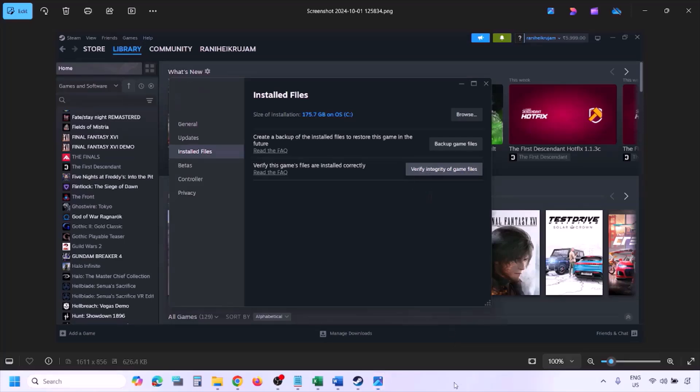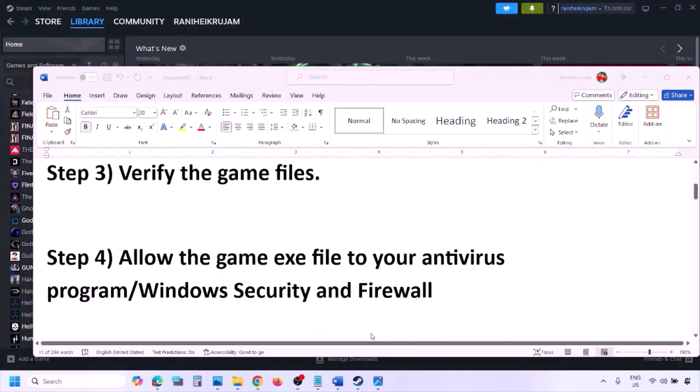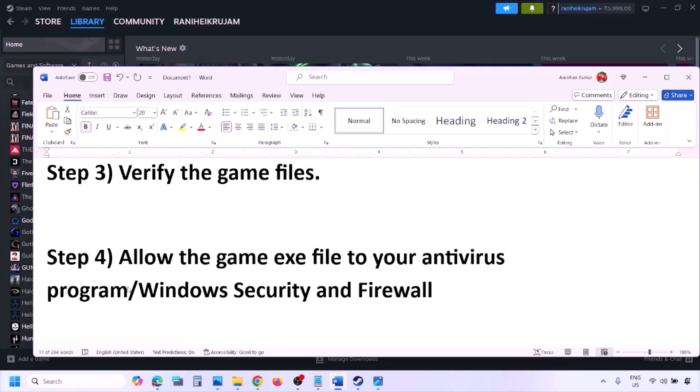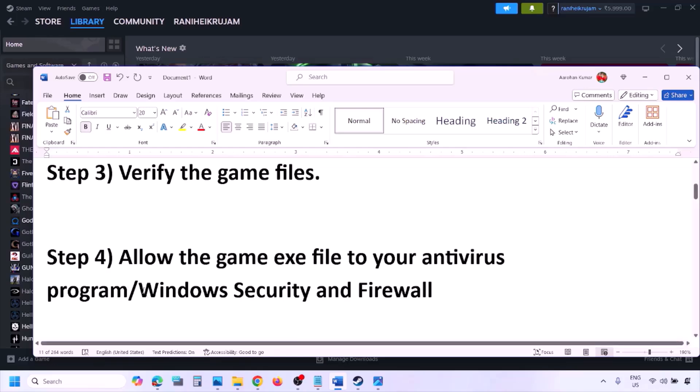The next step is to allow the game EXE file in your antivirus program. If you have any third-party antivirus like Avast, Norton, Bitdefender, or McAfee, make sure that you allow the game EXE file in your antivirus program.